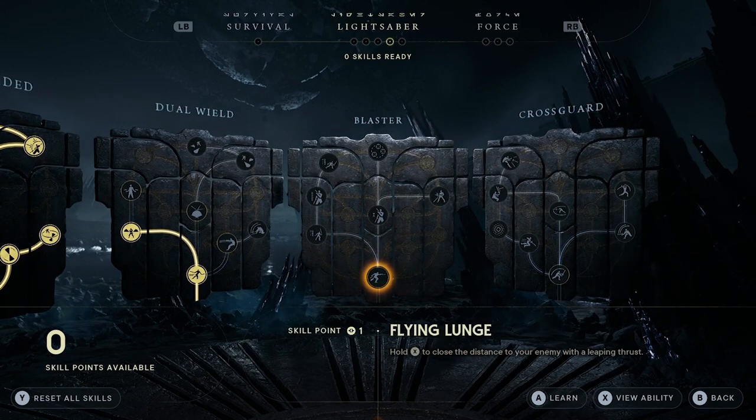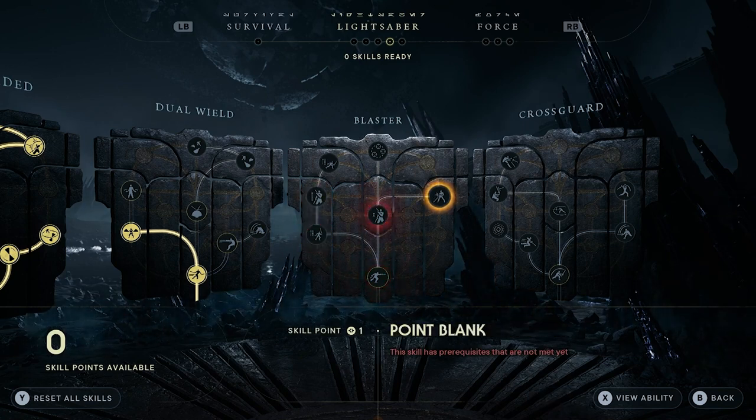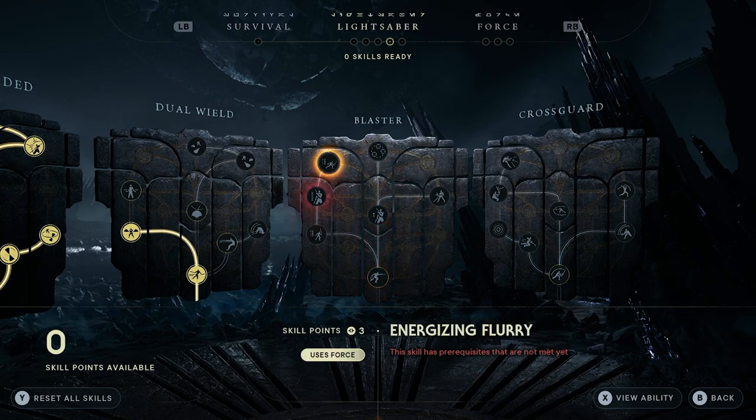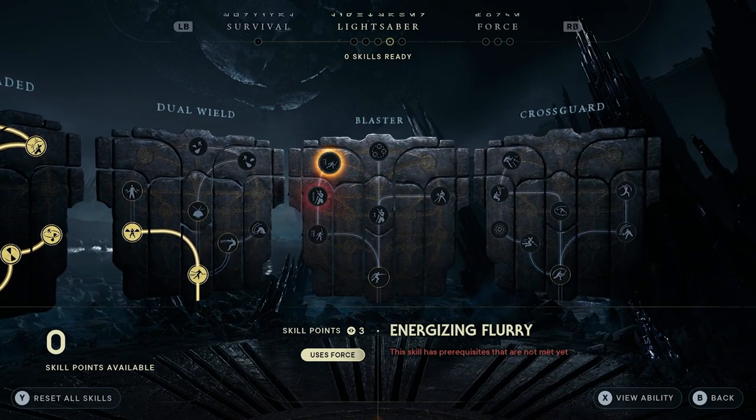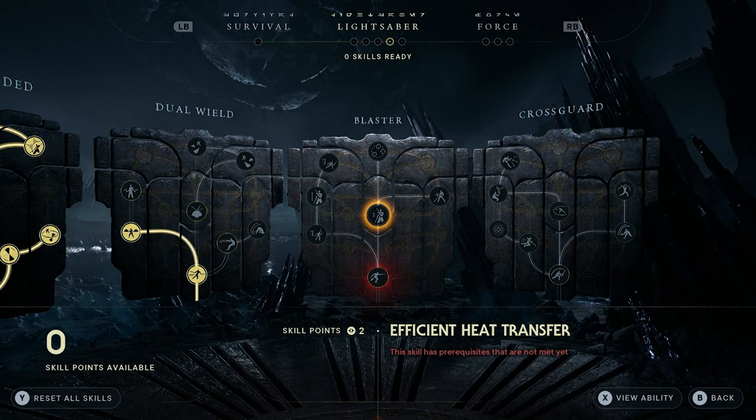Then we have the blaster, which is your gun movement. You don't get this until about halfway through the game, and I don't really utilize it too much, hence why I don't have any of the skills done. We have flying lunge, blaster cooldown, efficient heat transfer, point blank, quick draw, energizing flurry, and finally improved clip. All designed around the blaster — skill wise it's mainly just improving the blaster's efficiency.